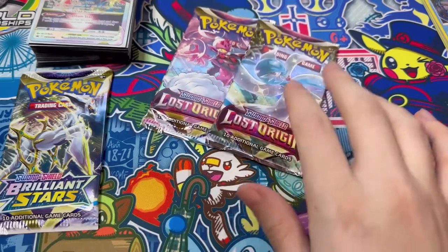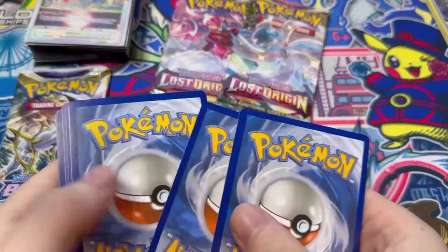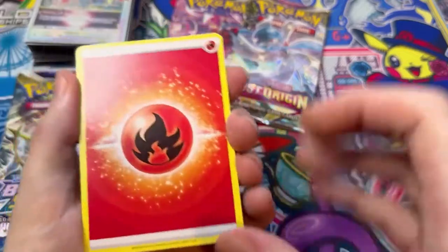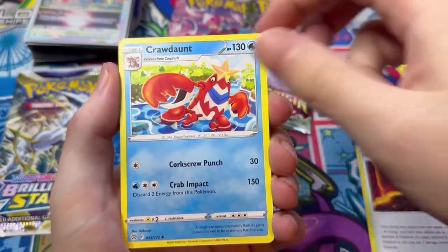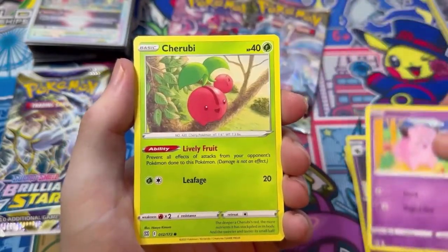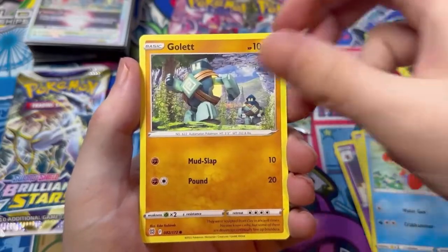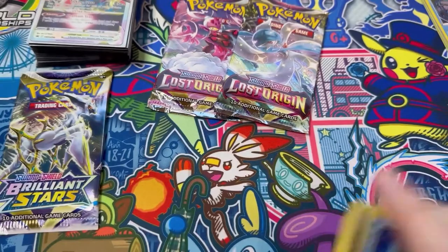Let's go for Brilliant Stars next, save Lost Origin for last. I saw a profile where you can play the Radiant Gardevoir so if we pull that it could be something we can play. This pack is hard to get into. So we have an energy, Magma Basin, Corduroy, Kaleido, Clefairy, Cherubi, Skwovet, Corpfish, Golett, Clang, and then we have a Lapras. Nothing we need right there.